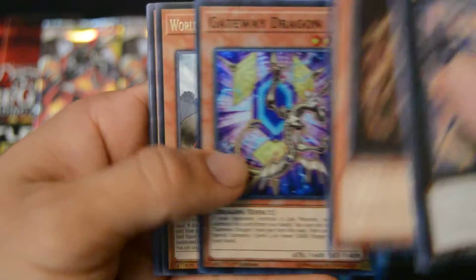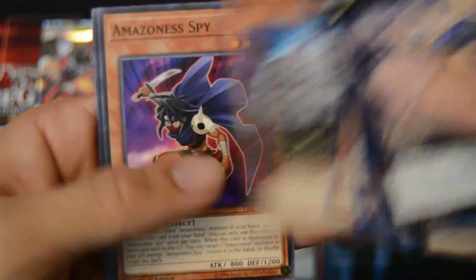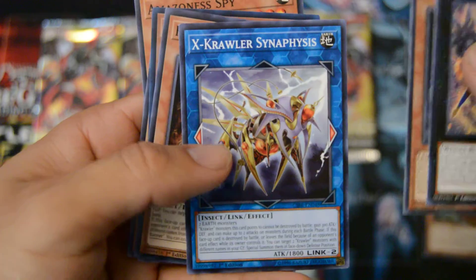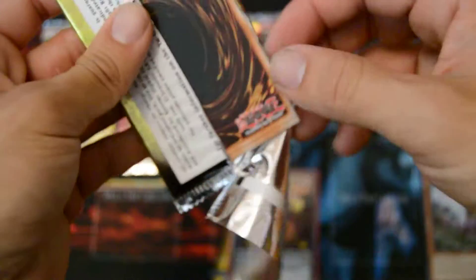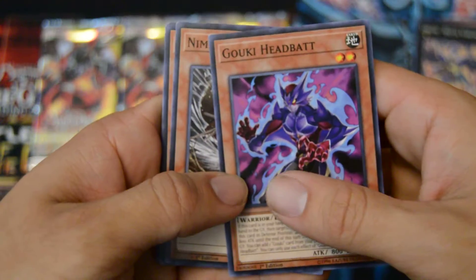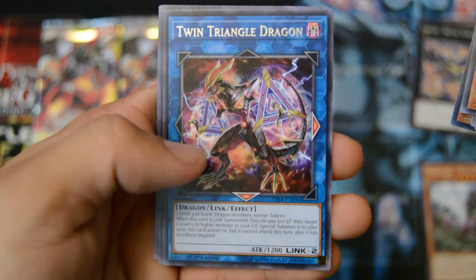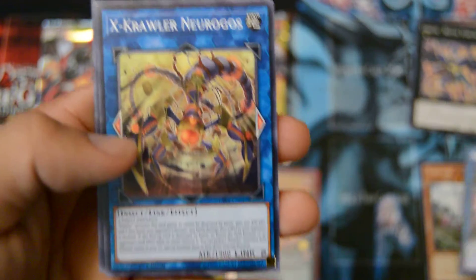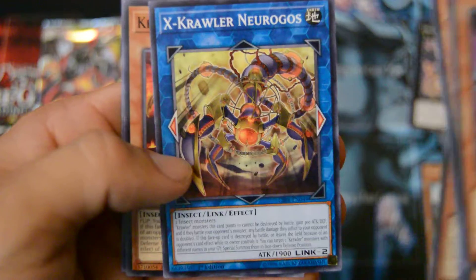Very cool right there. World Legacy World Armor for the rare. I'll set that one aside. I love the artwork on these things, man. Jeez. Crazy to look back at some of the old school cards and then see how far Yu-Gi-Oh! has gotten with the newer stuff. That one actually kind of looks like an old school Elemental Hero card. Digging the artwork, Konami. Very nice.